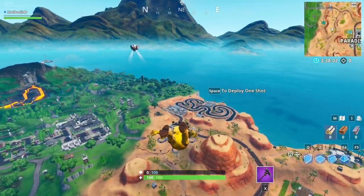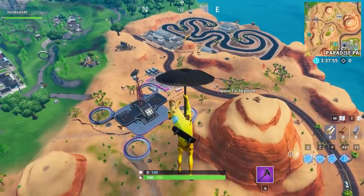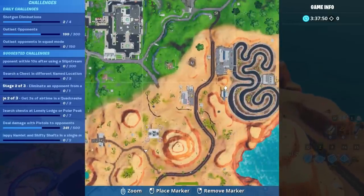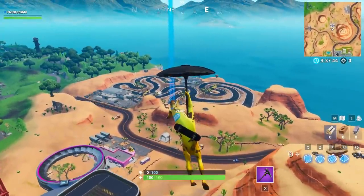Welcome back to another Fortnite Fortbite location. Today we have location number 77 found within a trackside taco shop. As you can see, we're dropping straight towards the location — the exact location of this Fortbite would be in this taco shop right here. If you're not familiar, it's around the race track which we got a few seasons ago.